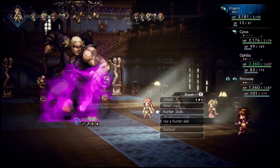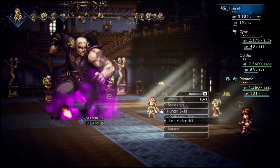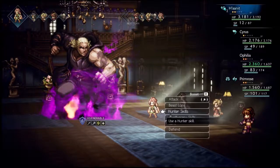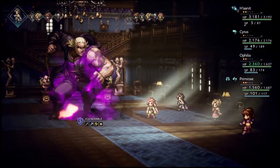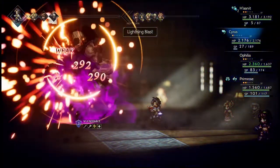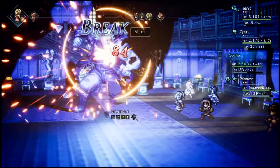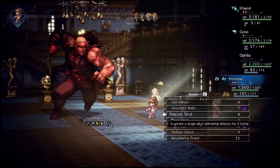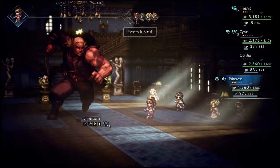I can hit him once with lightning because I don't have anything that can hit more. Then Cyrus can go and hit him twice with lightning — that'll be four hits. And then I can boost with Ophelia and hit him two times. Yeah, that'll work. Wait a minute — I think I just did math wrong. I'm dumb. That's fine, this'll still work out. I should definitely do Peacock Strut on you. He has one last attack before he runs out of mana.